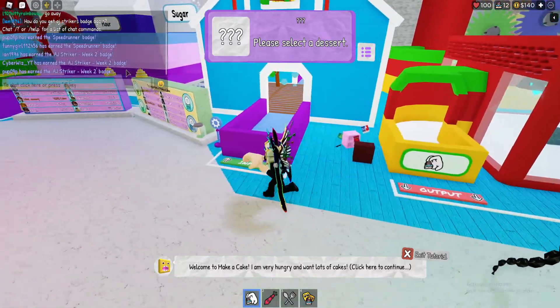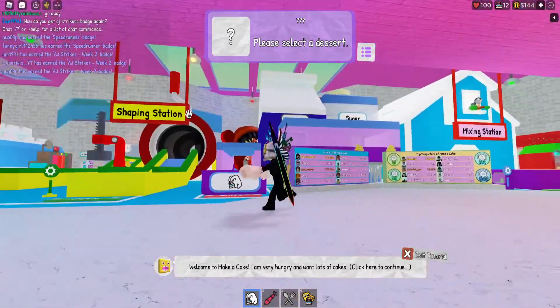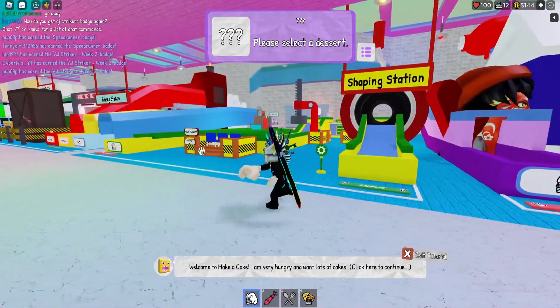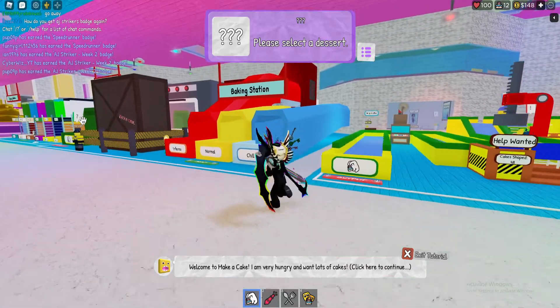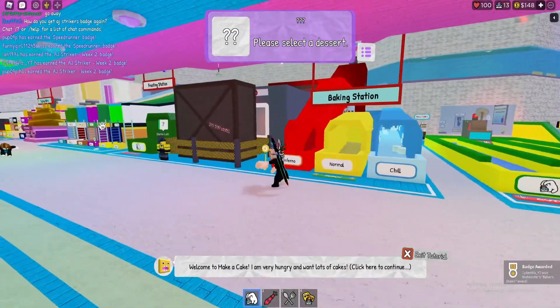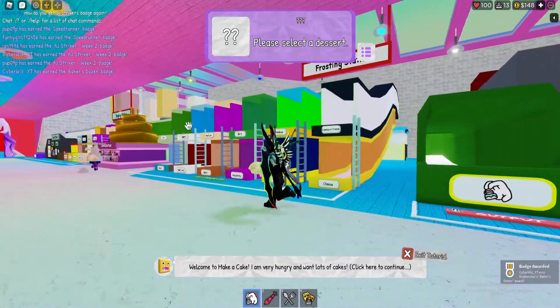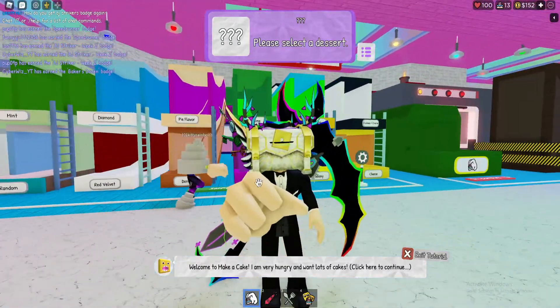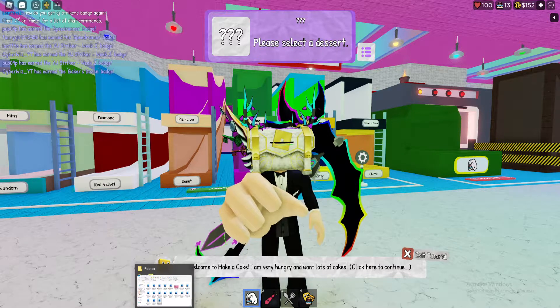Once you carry them all the way to the end — through the mixing station, the shaping station, the baking station, the frosting station, and then the topping station — and it has to be 10, then you will be awarded the AJ Striker week 2 drop 2 badge.